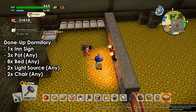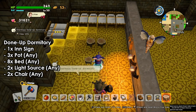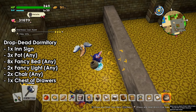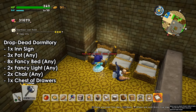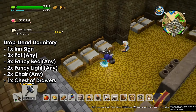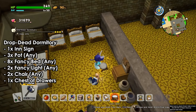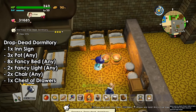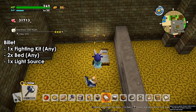The done-up dormitory requires two lighting sources and two chairs inside — unlike the normal one which doesn't need lights. For the drop dead dormitory, we need fancy beds like king-size beds or the purplish princess-type bed. We also need a chest drawer — that's important — and fancy light sources like braziers. The chairs can be anything, but two fancy light sources and you're done.